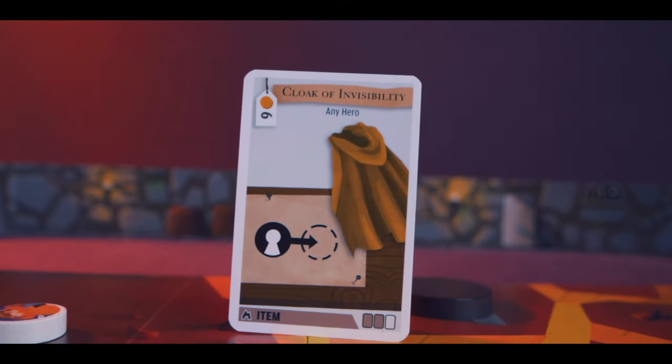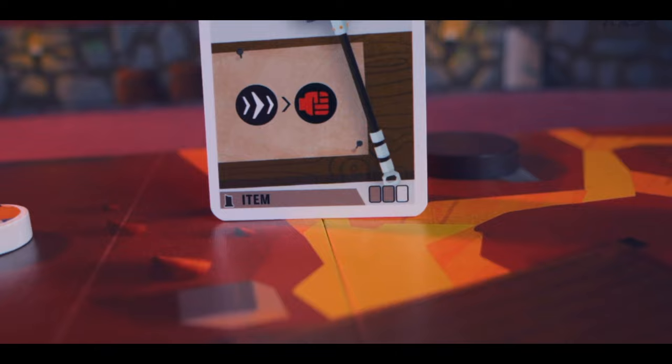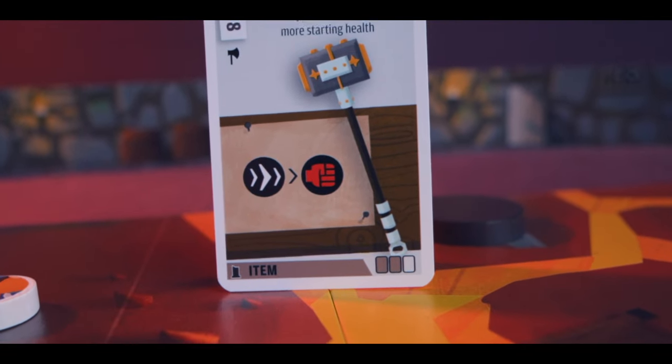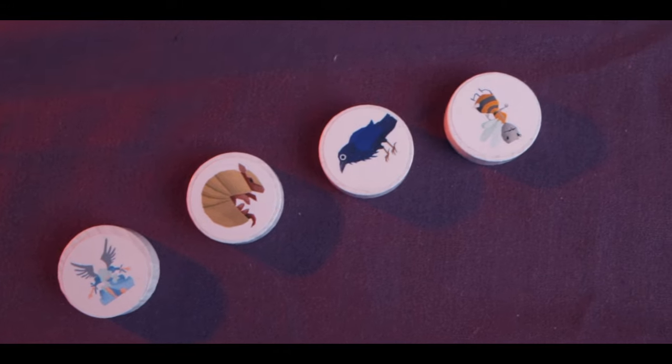There are loads of different ways to upgrade your characters as you go through the dungeon. You might pick up the Cloak of Invisibility, which lets you teleport anywhere on the board; the Vampire Sword, which lets you steal health if you land a successful melee attack; or the War Armor, which lets you do a rush action followed by a critical melee attack. There are also familiars — pet-like extra characters that follow you around and can be sent into battle first.